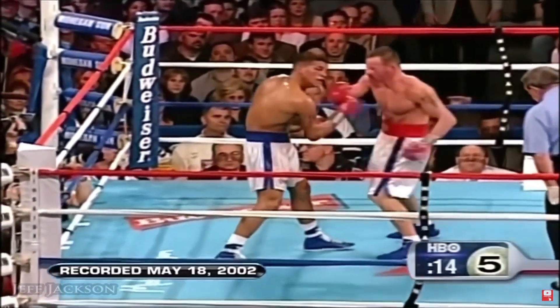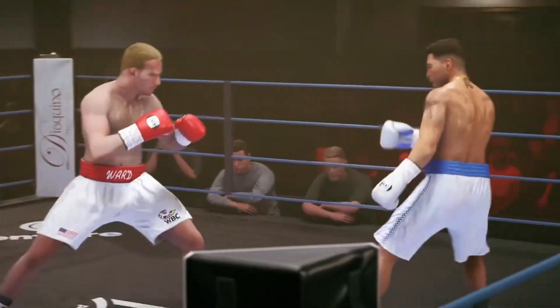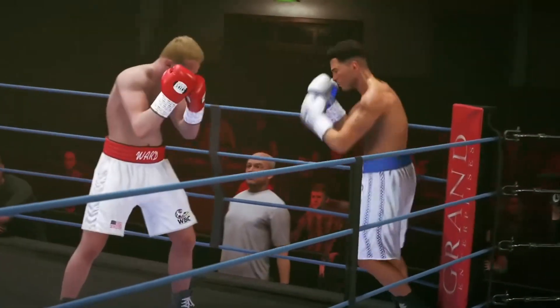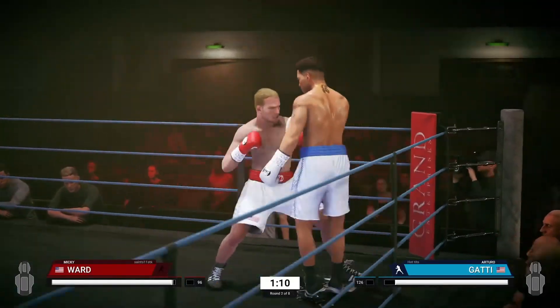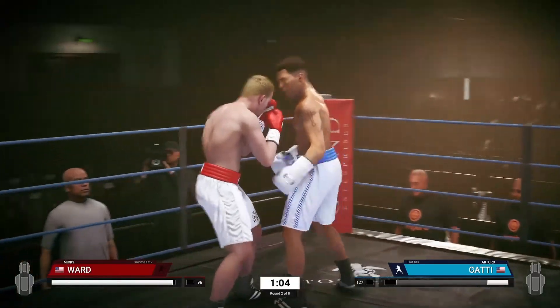If you see right here, Mickey Ward is utilizing that left hook — that's his signature left — but Arturo Gatti is throwing a lot of punches when he has low stamina. But if you look right here, he just got a clean hit, so he's actually going to apply the pressure and give it to Mickey Ward.